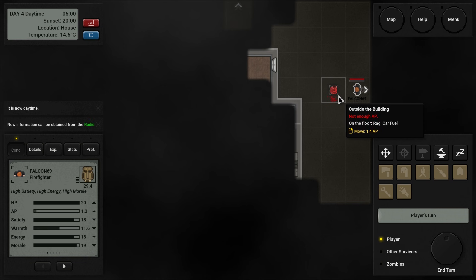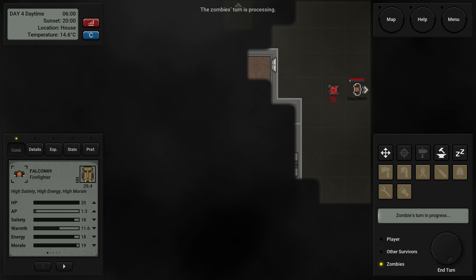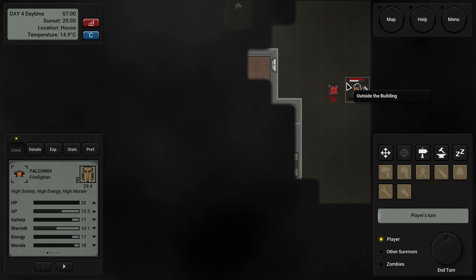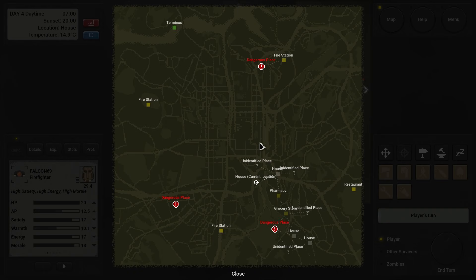He dropped car fuel — how about that? I guess we could find vehicles. I keep seeing car fuel so it must be here for a reason. Now another house — it's still early enough that maybe we could hop in here, loot, and then exit. Luckily we know the path out of here is to the north, which is good. I think taking the west exit was probably the best one.